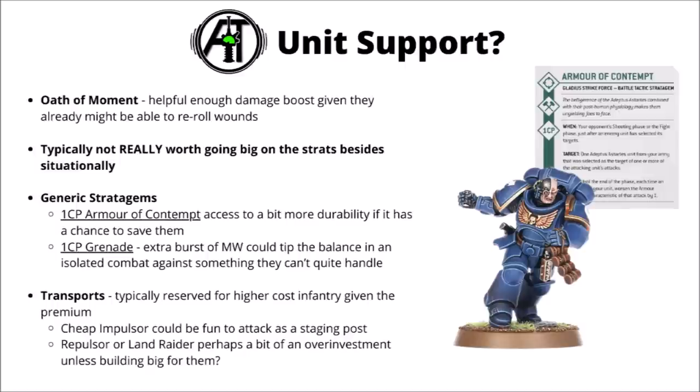For transports, they have quite a lot of options — you could deliver them with a cheap Impulsor, a Repulsor, or a Land Raider. In general though, it just feels a bit weird buying a transport that costs significantly more than the actual squad it's transporting. The one I'd be most tempted by would be the cheap Impulsor at 80 points — same as the squad. You could pile a unit of five in with an attached character if it made sense, but I feel that might be more for the character than the squad. If you're spending the premium for a Repulsor or Land Raider, you're probably better off putting serious elites in it.